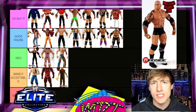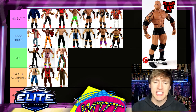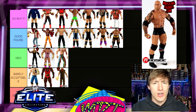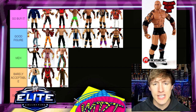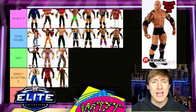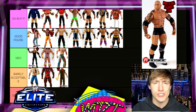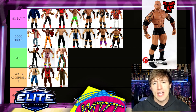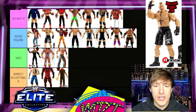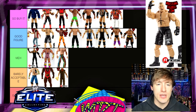Batista Elite 30 — Go Buy It, fantastic figure. It's got his leg tats, very poseable, great gear — plain but damn good. Fantastic head sculpt, great tattoo work, sick tattoo on his back. I'm pretty sure they posed him in reverse in the packaging just because of how great the back tattoo looked. Very, very good.